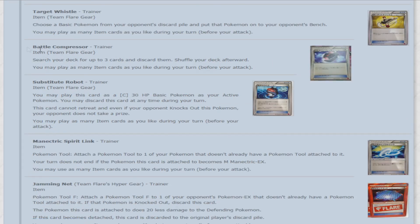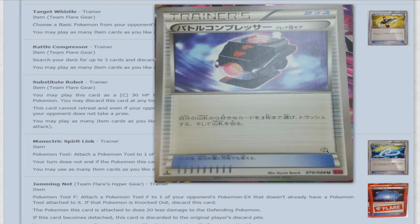The next card is Battle Compressor — also an item card. Search your deck for up to three cards and discard them, then shuffle your deck. I can see this having great synergy with decks that rely on energy acceleration from the discard pile — you could find three energy, immediately discard them, and get them back with Blacksmith or Manectric. However you can do it, I can see that being very good.